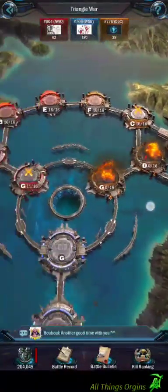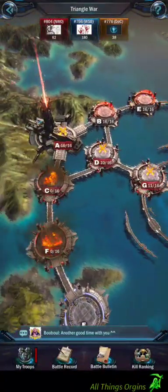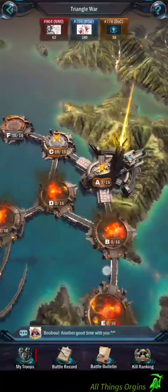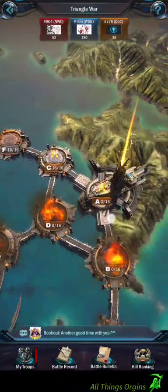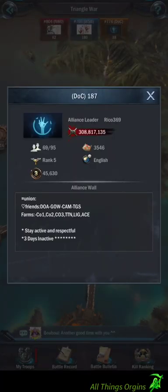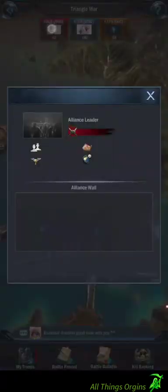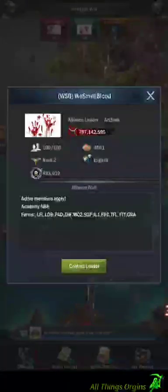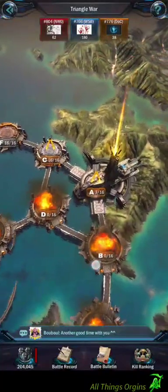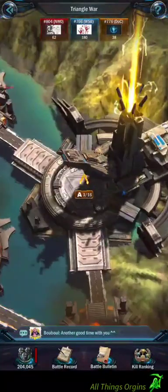Looks like my alliance has been attacking. We're close to — we're at that tower. And we are at this one. Only three left in there? Let's look at their battle powers. Three hundred and eight — that's four hundred and five million. We have seven hundred. We should be able to beat both of these guys. Let me see what I can do to help out in here with these three left.